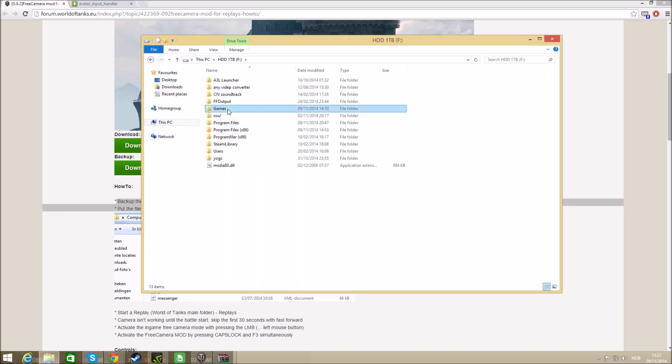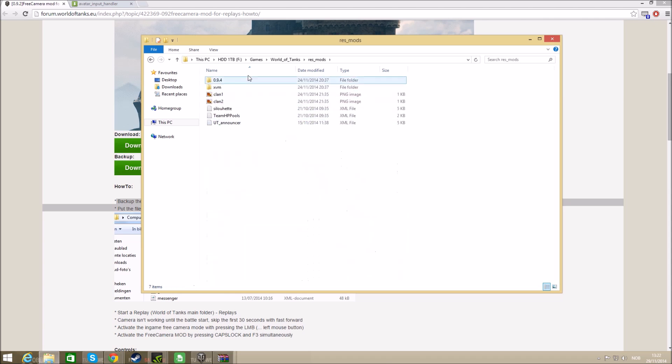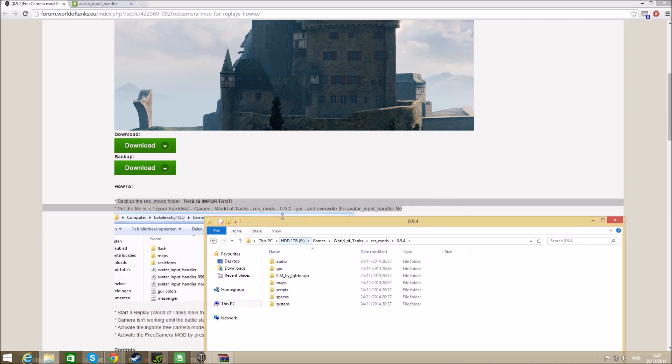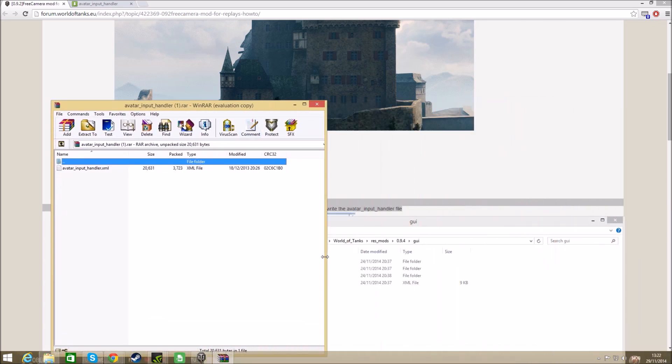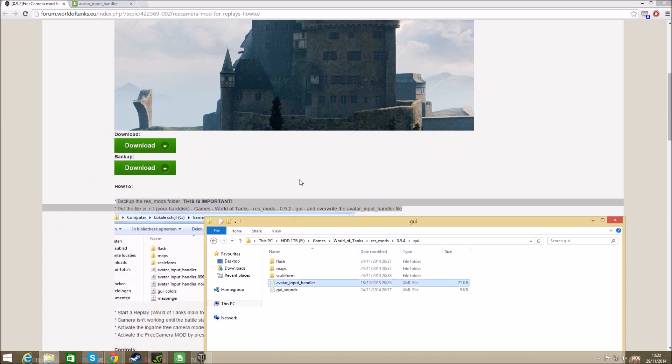First you head to your World of Tanks folder. After that you go into the res_mods folder. It says 9.2 but it still works in 9.4. Go in here and overwrite if you already have an avatar_input_handler. You need to erase it and replace it with this one — that is the camera mod itself.